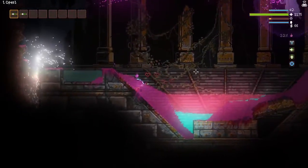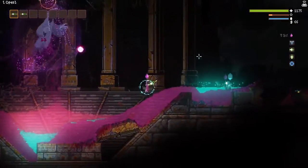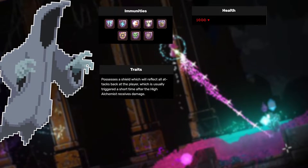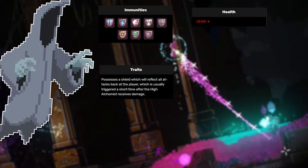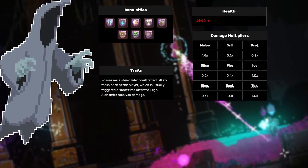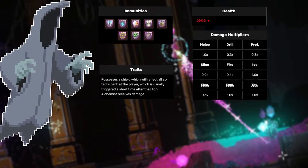Upon entrance, the boss will appear to be attacking you — and he is. The High Alchemist is one of the mage faction and has 1000 health. This boss is immune to being frozen, stunned, polymorphed, glued, physics damage, touch of spells, resurrection, and venomous curse. That sounds like a lot, but you can still deal a lot of damage to this guy.